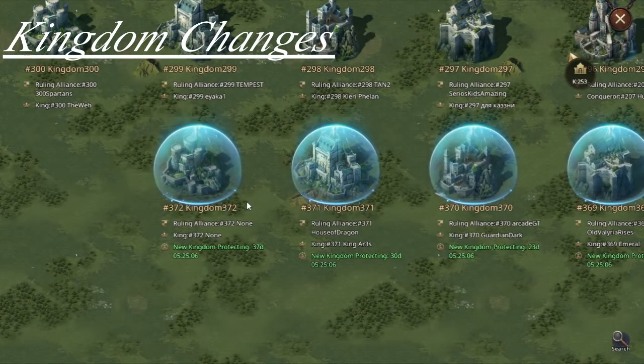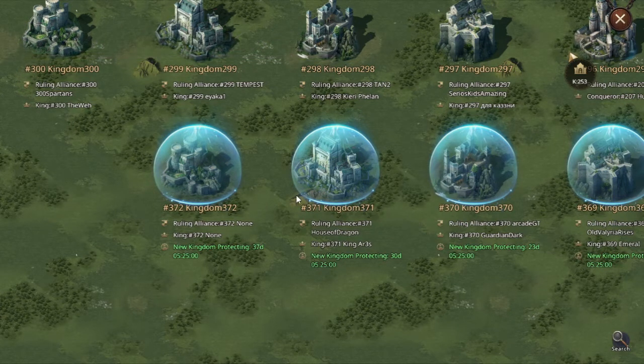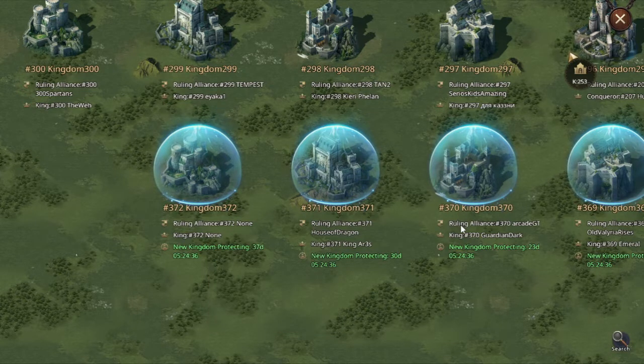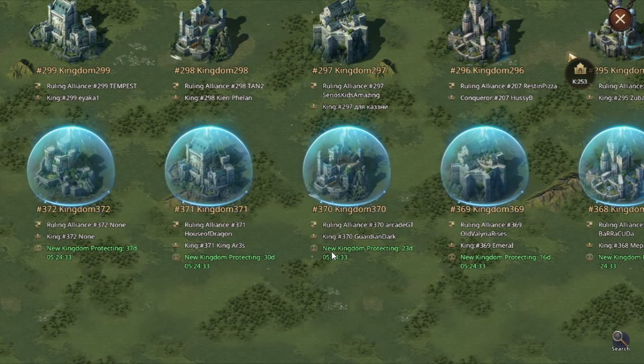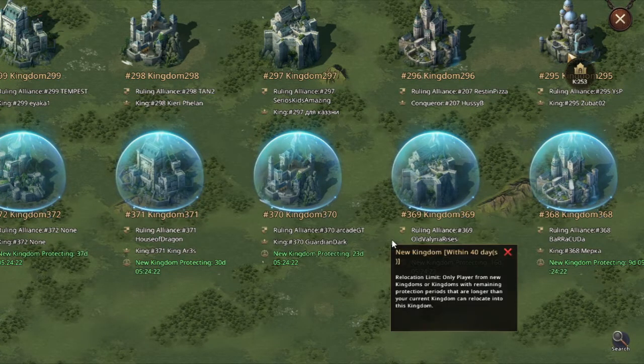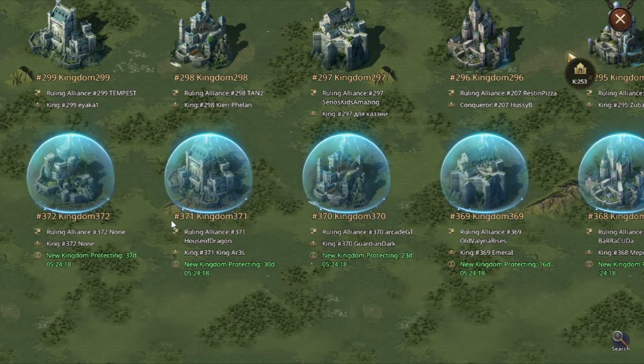Let's take a look at the new kingdom system. We are currently in the kingdom overview selection, and you can quickly see that the newest kingdom is K372, probably created only a few days ago. Once you scroll under the kingdom it will say it's a new kingdom — within 40 days — and that there's a relocation limit so only players from new kingdoms can move between new kingdoms. I've heard that players in K370 are unable to move to K371 and K372 because those are newer.